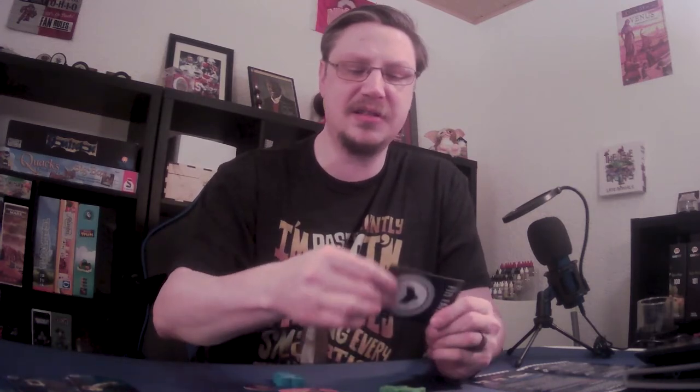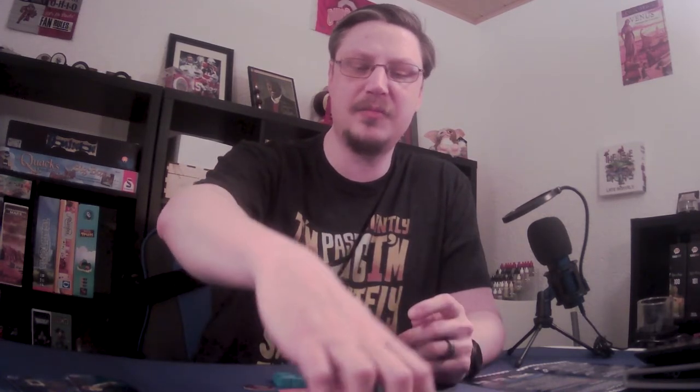My final thoughts on Catlantis: it plays very nicely. It's easy to learn, easy to teach, easy to play with young children. The components are decent — you've got the wooden cat pieces and the cardboard gem bits. The cards are a little bit warped; they've had a couple of uses and they're already a little bent. I don't know if that's the fault of the game or just how long we've had it without playing it, but that's a little distraction. Overall not bad — they're pretty sturdy still, and kids could play with them without too much worry.